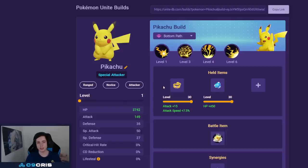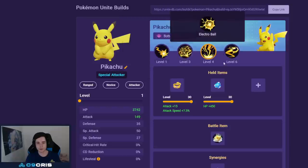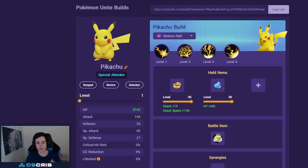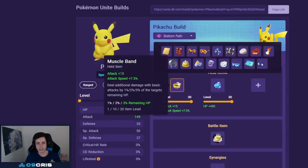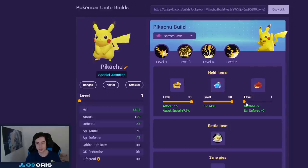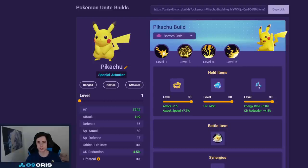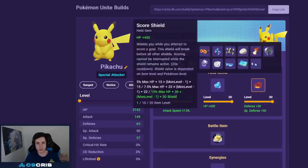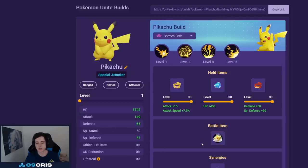For Pikachu you can go pretty much any combination — Thunderbolt and Thunder is the best, but Thunderbolt/Electroweb, Volt Tackle/Electroweb, or Volt Tackle/Thunder are all totally fine. Mix them depending on what you see: against range-heavy teams go Thunderbolt; against dive Pokémon like Gengar go Volt Tackle and Electroweb. Electroweb gives better last-hitting while Thunder gives more damage across the entire match. We always go Muscle Band — Pikachu has very high attack range so we make use of the passive. Then Buddy Barrier always, and for the third item Focus Band or Energy Amplifier — Pikachu still has one of the lowest unite cooldowns so it helps a lot. For battle item obviously Eject Button.